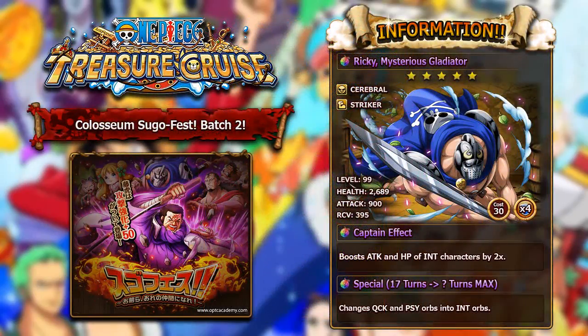The first unit we're going to have a look at is Ricky the Mysterious Gladiator. This guy is a 5-star unit, which does evolve from a 4-star unit, and is an INT Cerebral Striker type character with 30 cost and 4 socket spots. All of the units in this batch will have 4 sockets and a cost of 30. At level 99, he has pretty average stats: 2,689 health which is actually pretty decent, attack is really low at only 900, and recovery is reasonably high at 395. His captain effect will boost the attack and HP of INT characters by 2 times — basically a double HP and attack leader like Vista, which is the exact same captain effect.